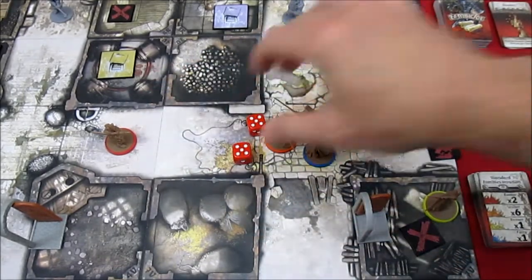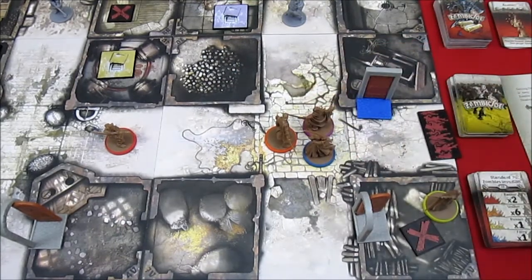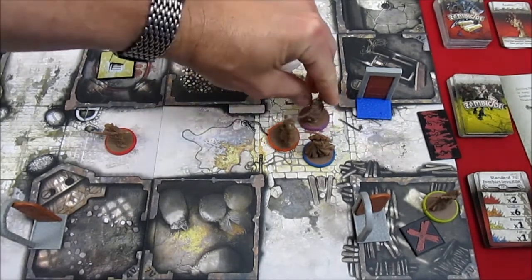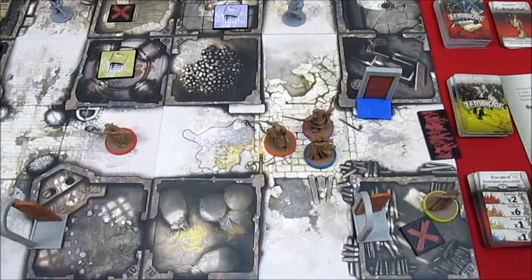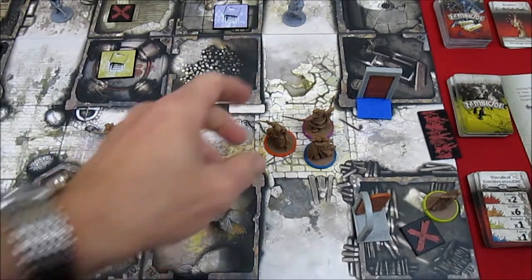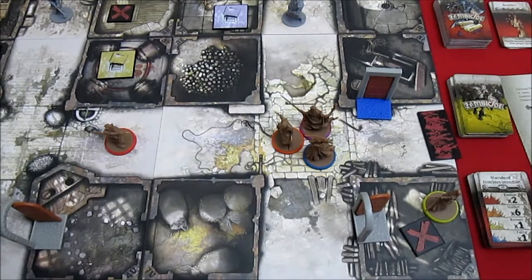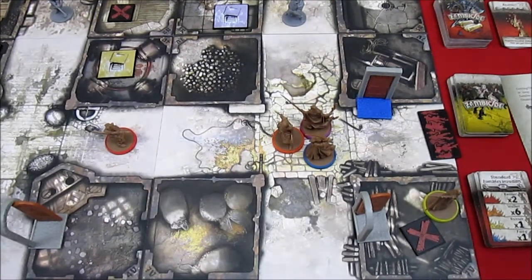He still has 1 action to go. That Disintegrate has a range of 0 to 1. I don't know what he wants to do — can he exchange with anybody? He has a hammer, but I think he wants to hang on to it. So I think he's just going to give up that final action.